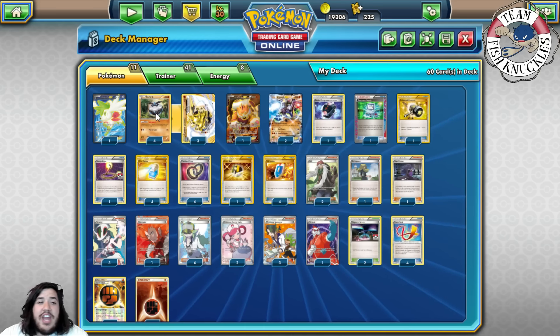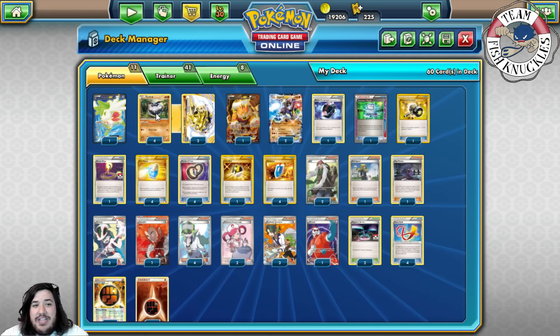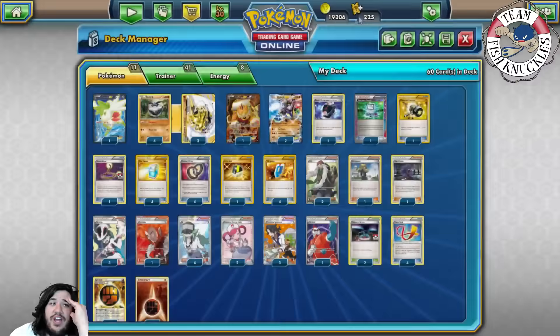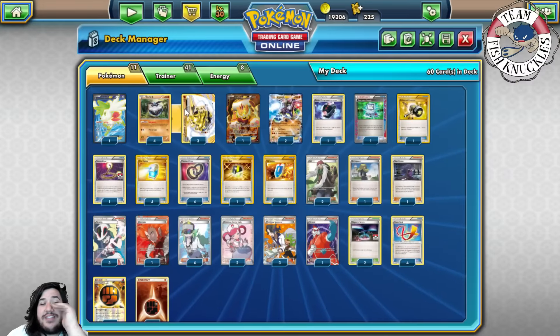The reason Hypnotoxic Laser matters is Focus Sash. Focus Sash is attached to Carbink, and if a Laser hits you and doesn't knock you out, the Focus Sash stays on your Pokémon — but poison can still knock you out, which is the thing you have to worry about. If you have the right setup, the whole point is to keep Carbinks alive forever.